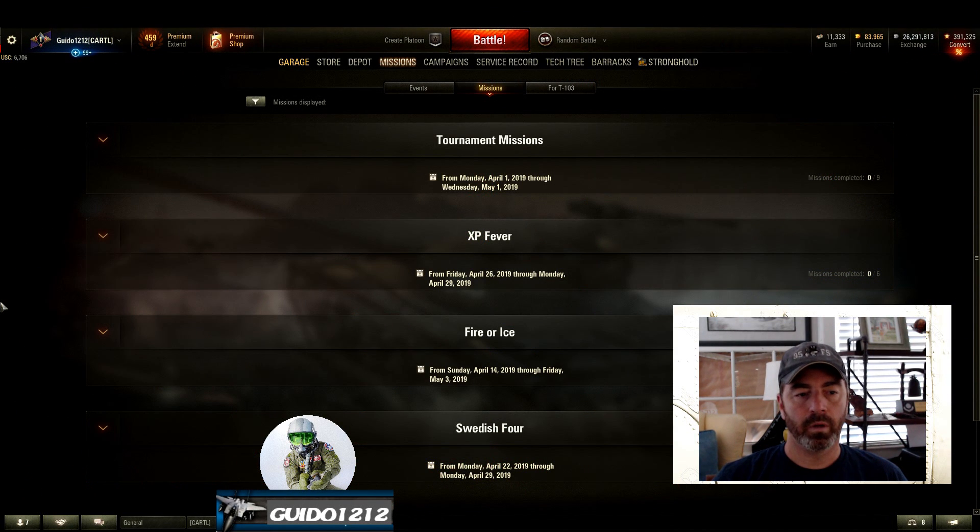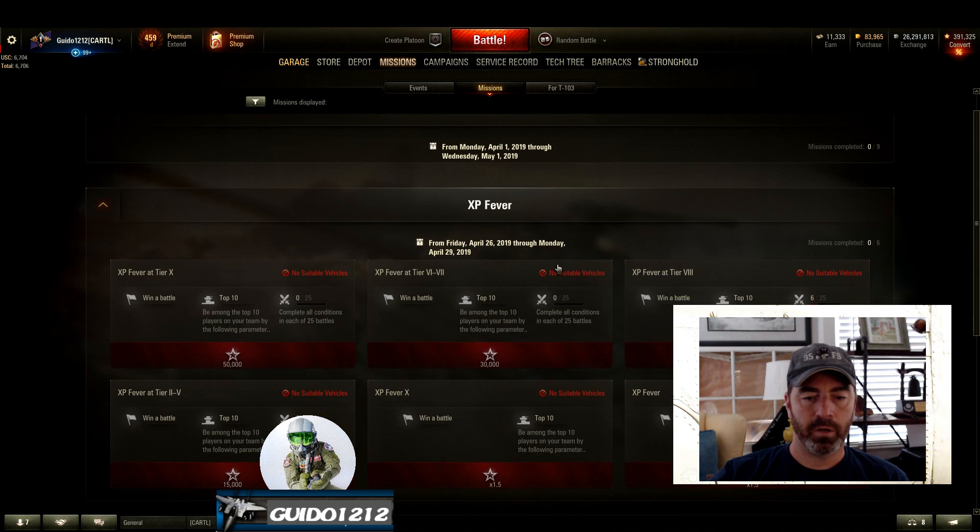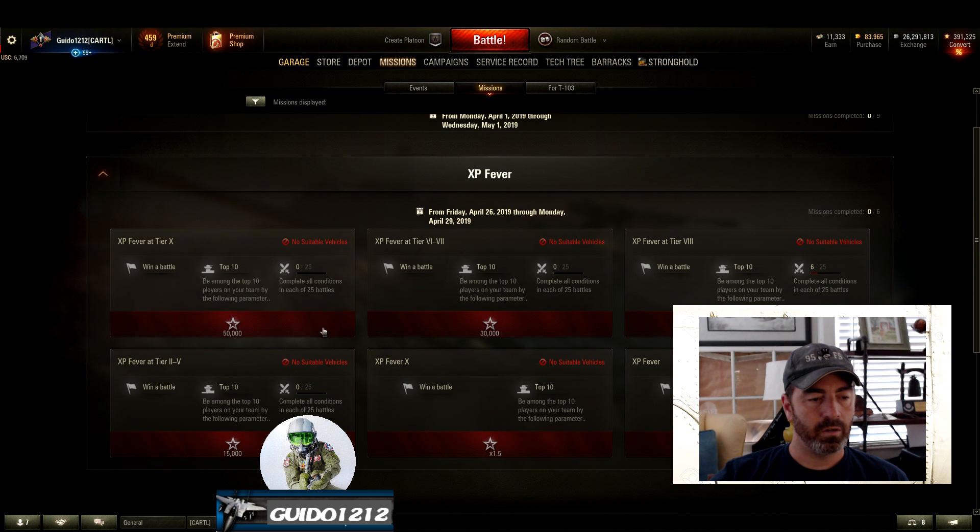We do not have a major event going on. We have tournament missions, which are still there. We have XP Fever — that required a code, so remember to put the codes in. It is done on the 29th, basically tonight or early tomorrow morning. It's a pretty good deal — you can crank out some serious experience, and it is by tier. You can get your Tier 10 tank and get 50,000 experience on it. Tier 10 tanks have at least one or two unlockable things, so maybe that helps with your particular Tier 10.